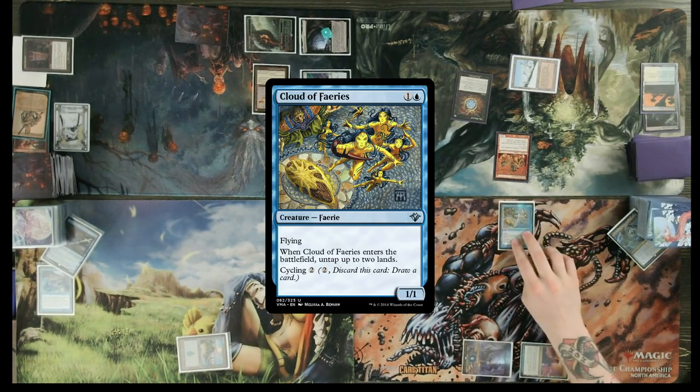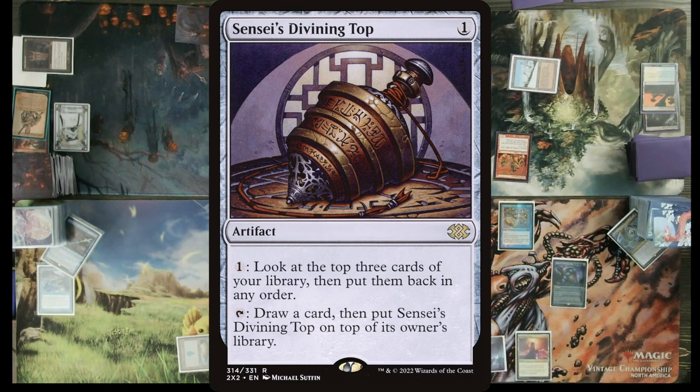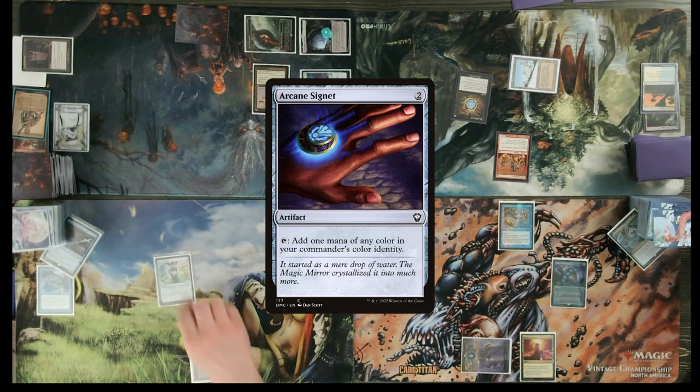Play an Island. Cloud of Fairies — it's going to untap two lands. Tap Island for Sensei's Divining Top. Pass the turn. Untap, upkeep, drop. Play Island, cast Arcane Savant. Pass the turn.